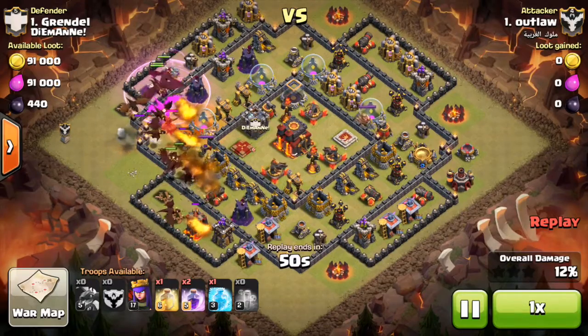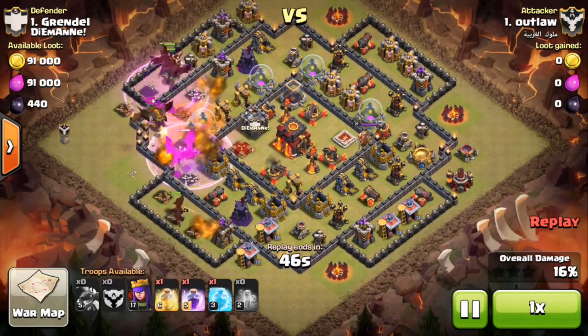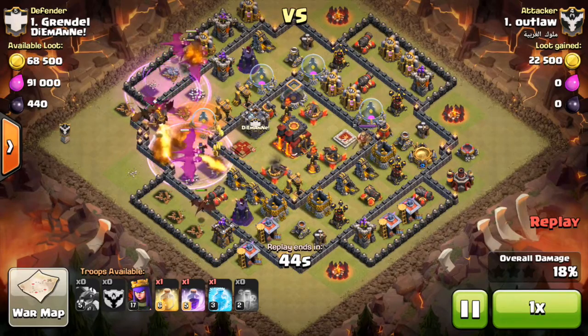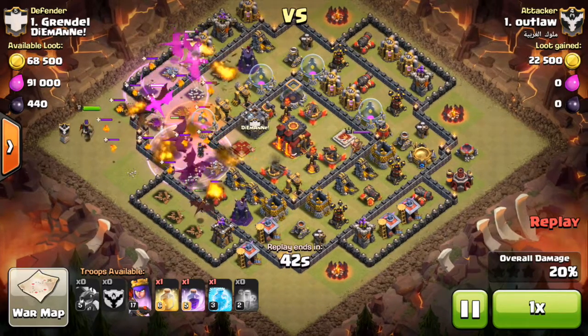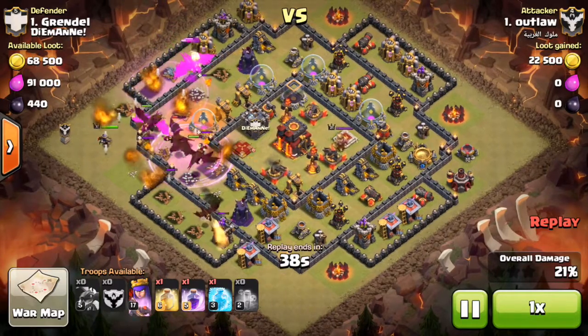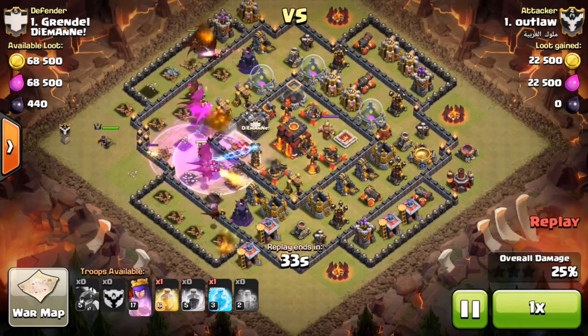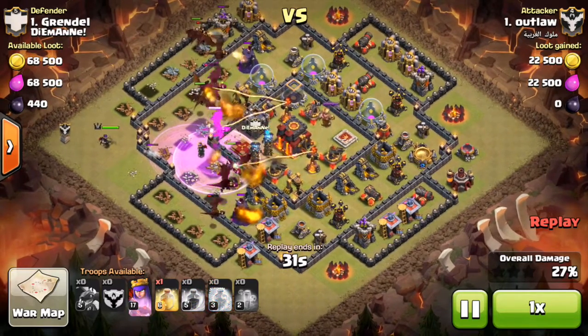I don't know what that's all about. There comes my lava hound — great thing to have in the clan castle these days. The poison just does not kill them that fast. So there goes my lava hound, it pops, look at all those little pups. They go crazy over these dragons and just completely distract them. There come my testers and X-Bows — everything is going at these dragons.